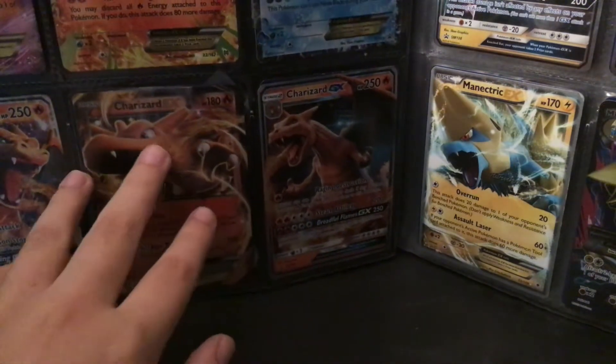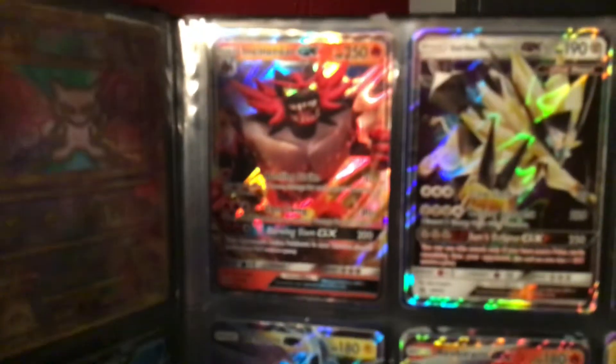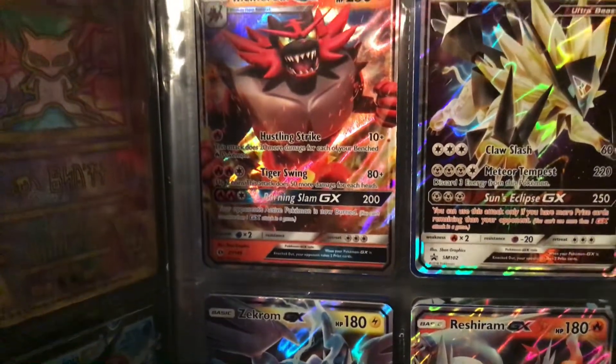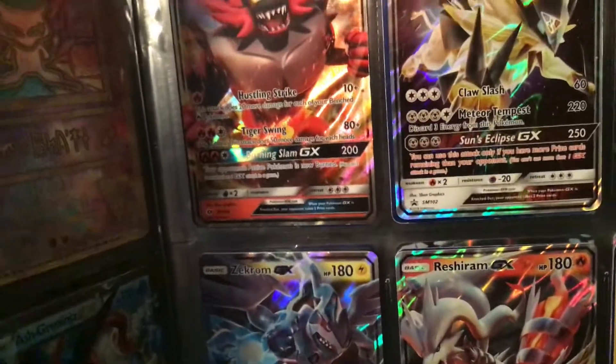If you're wondering why I'm going through this super quickly, it's because my tablet is at like 8%. So, Incineroar GX — Burning Slam, Tiger Swing, and Hustling Strike, 250 damage, like that.